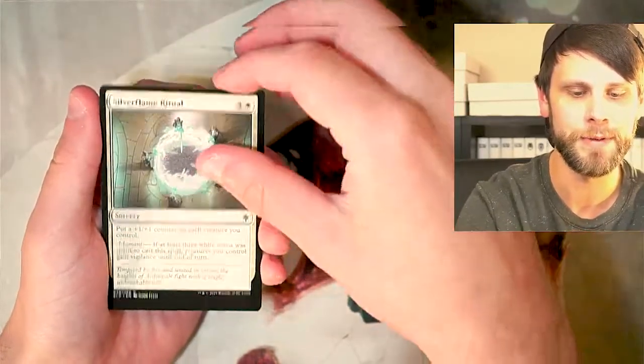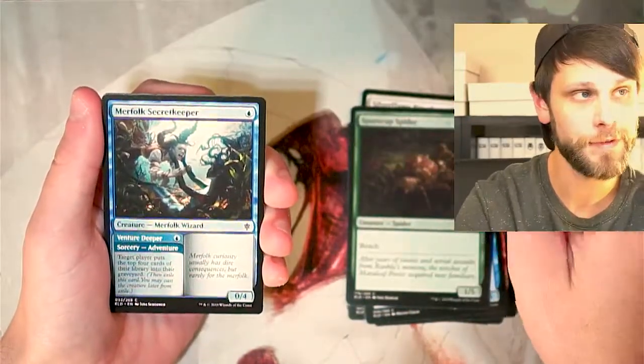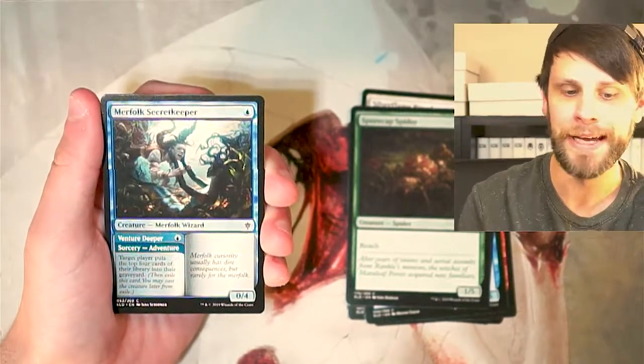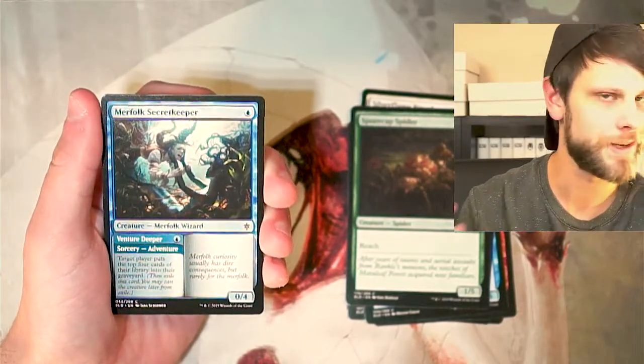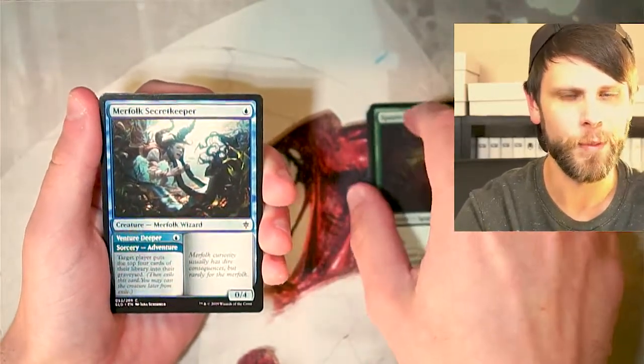We have got Silver Flame Ritual, Spore Cap Spider, and Merfolk Secret Keeper — one of the fun draft cards of the set. Mill was very prominent at the time, and so being able to essentially pick these up as much as possible throughout the draft was very quickly the way to draft.